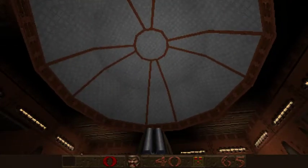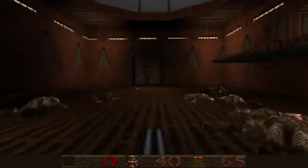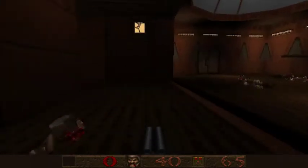Now, where are we? We have this beautiful dome - I really love this, it's truly beautiful. We have these computers, and here was a key. Here we have a door, and if we go here we will notice - oh, this is the stairwell. So this is the place where we came from. It opened up this part.